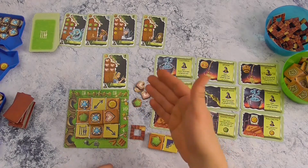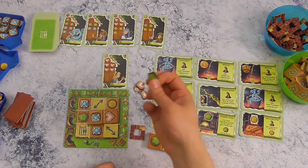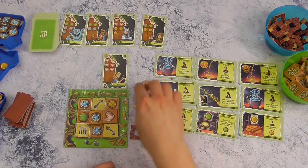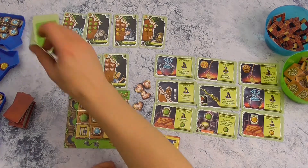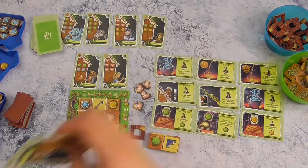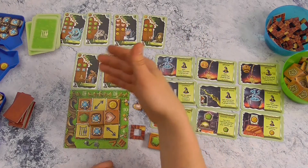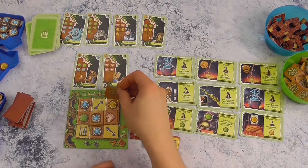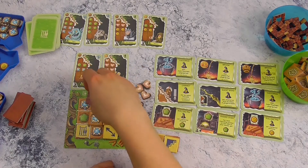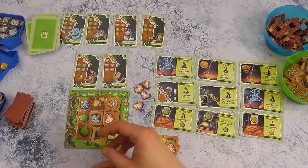De meeste beurten bestaan daaruit, maar je hebt nog een extra stap. Welke symbolen hebben we hier nog? Wel, dit symbool wil zeggen dat je één grondstof mag omwisselen naar een andere. En dit wil zeggen dat je één van de karakters gevangen mag nemen. Als je niet geïnteresseerd bent in de karakters die er liggen, mag je ook drie van de stapel nemen en dan kiezen welke van die drie je gaat houden. Je hebt maar plaats voor twee karakters, maar je mag bij het nemen van een nieuw karakter altijd één van de vorige onderin de stapel leggen om die in te ruilen tegen een betere. Dan hebben we de wildtegel: als je die kan bedekken, mag je kiezen welk symbool dat is.